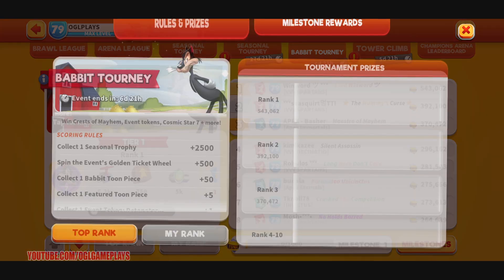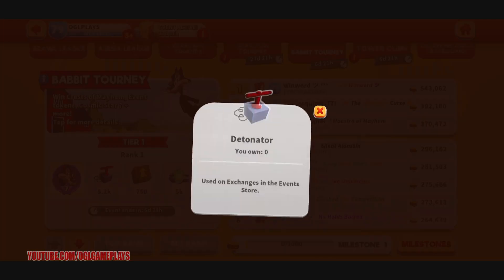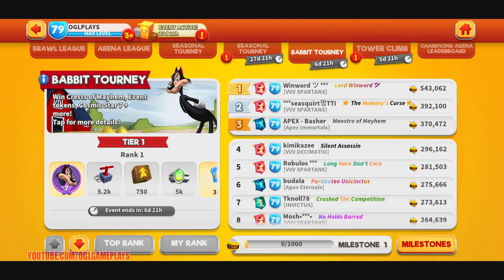We can win Quest of Mayhem event tokens, cosmic stars, and lots of other stuff for the event. We need to collect season trophies, spin the event gold, collect Bobbit toon pieces, and collect feature toon pieces. Before we continue, don't forget to like, share, and comment. Detonator seven-star Bobbit cosmic star for the first player.